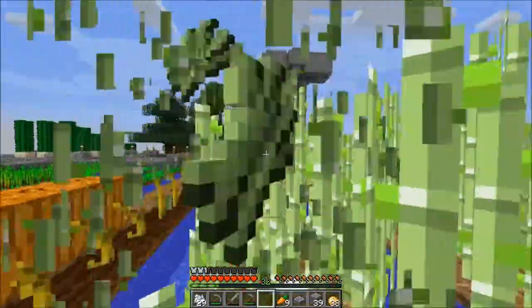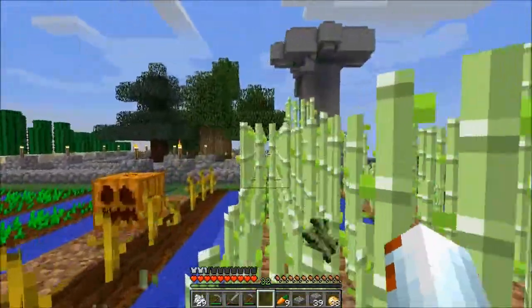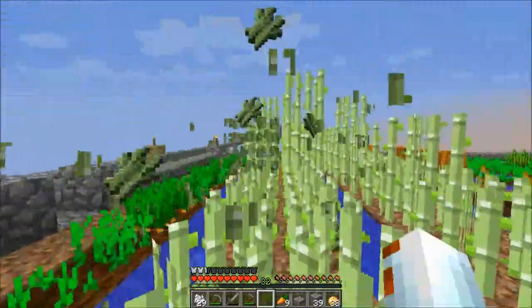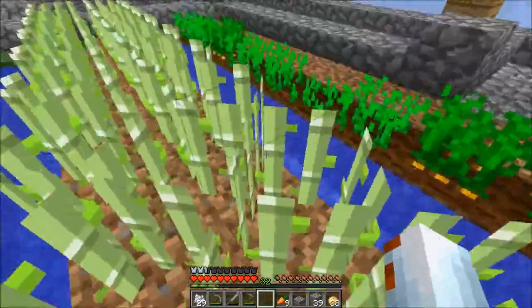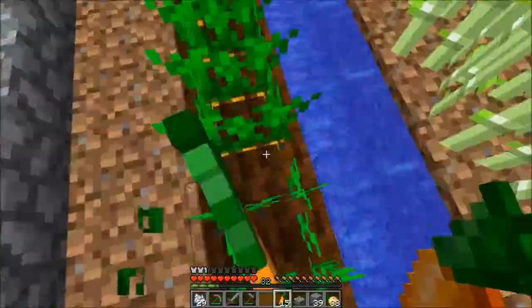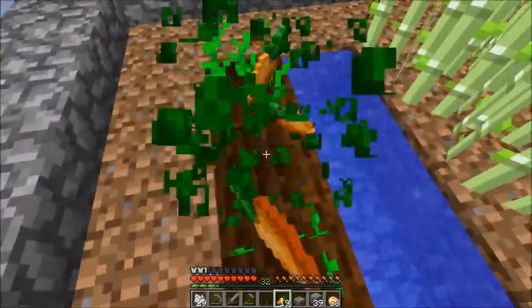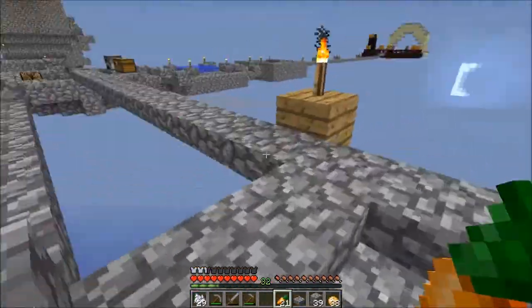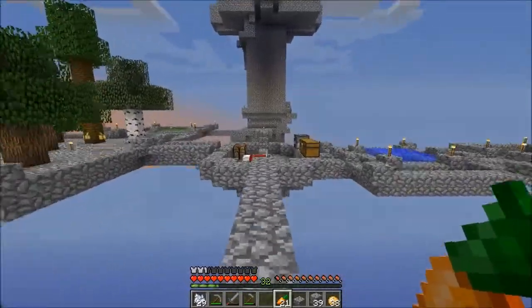Let's just come through and break some of the sugar cane off as well. That should be good. We can plant some more carrots over here — why not? Let's just stock up on food. Probably gonna need it when we go to the nether anyway. It's becoming nighttime, so we can probably get some spotters out.